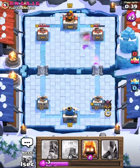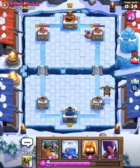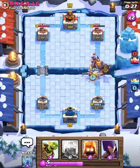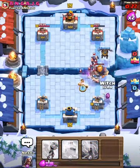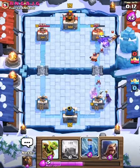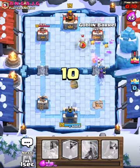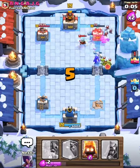Let's get another lava hound going in the back. His tower is down to 1127, pretty good. The executioner will be annoying to deal with. Down goes another royal giant. He has a big push going in here — he's going to take the tower just about. That's lightning, all of that, but now look at the push we have going — we have got to take this tower.